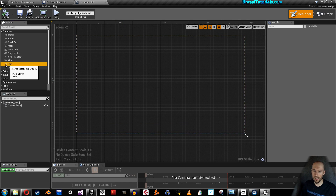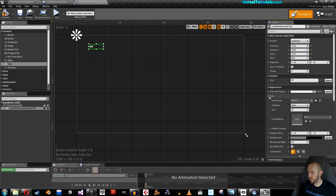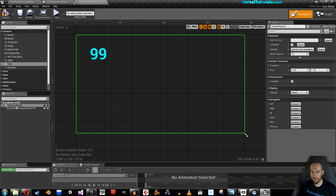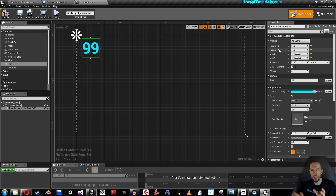Drag in a text block and we will call this Landmine Counter Text. Under content, just write a number — we're not going to use that number anyway. Under font, make it bigger. Maybe change the color a bit. Instead of scaling manually, just take Size to Content. Put it up here and anchor it to the top-left corner. That way it will always be anchored to the top-left corner no matter the screen size. Compile and save — that's enough for now.